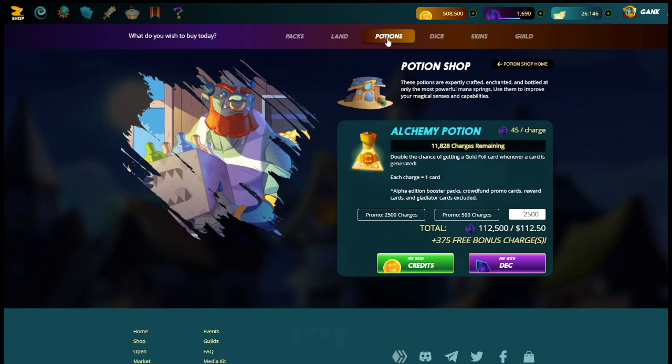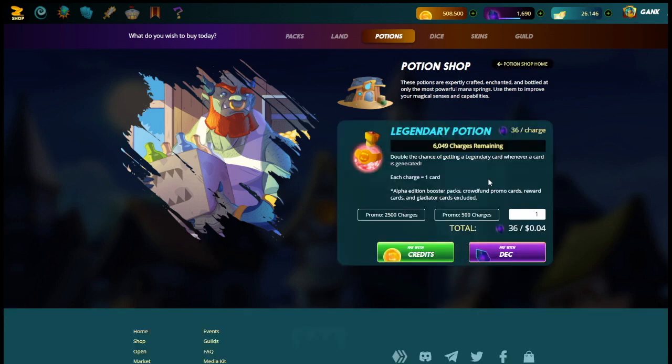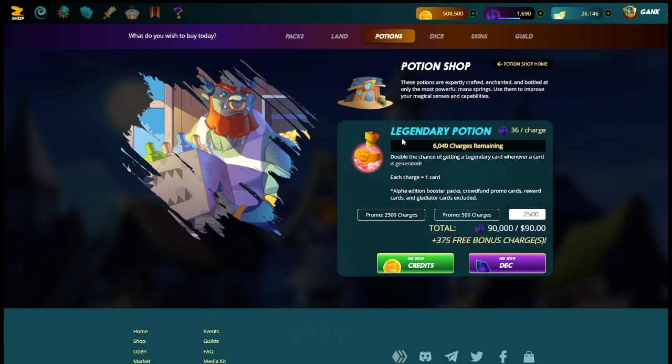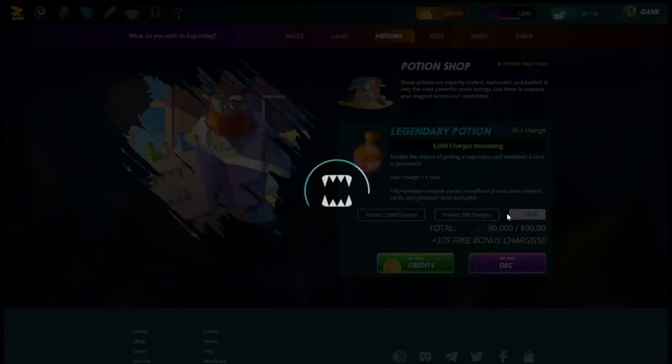Now we go back to potions. We're at 11,800 Alchemy charges — 2,000 packs would need 10,000 charges, so we're set there. Now going to Legendary potions, we're only at 6,000 here so we do this again. Legendary potions are a little bit cheaper than the gold ones — only 90,000 credits for 2,500. So we do this a couple more times.